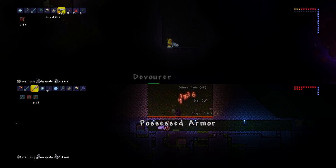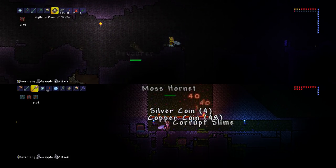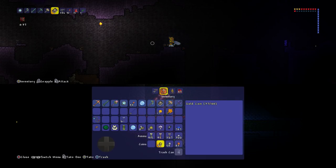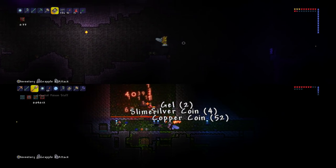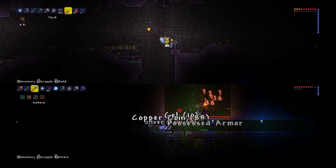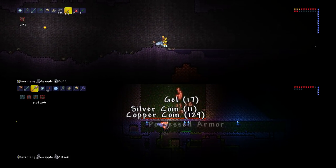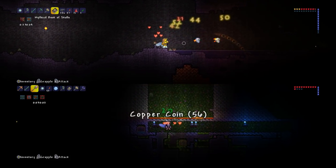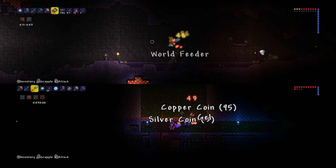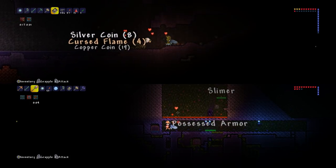37 gold coins - that is just what we've been earning doing this. So that's been like, probably about 20 to 30 minutes, and we've got 37 gold coins. That's an immense amount - it's a really high amount to be honest. Well, like I say, I left it on for a few hours and I got one platinum and a bit out of it. Might have been more actually, because I've got some in my piggy bank as well.